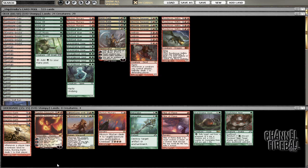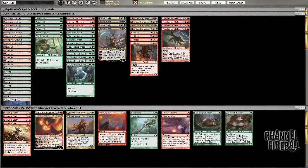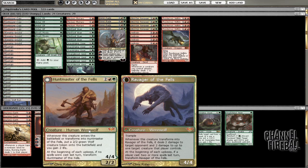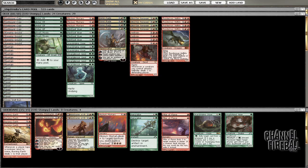Burning Earth is of course the one thing that's definitely not leaving. Chandra is something a lot of versions of the deck started to play, though I don't quite understand it — it's another 4-drop, and Burning Earth is the 4-drop you want to have, so I'm not sure if it's exactly what I need but we're going to give it a run. Huntmaster I'm pretty fond of in a few matchups — the mirror match is one where it's pretty good. I've come to like Bonfire but before I play any Bonfire I want to have the 4th Mizzium Mortars — I just think it's better. But 1 or 2 Bonfire is still a possibility.